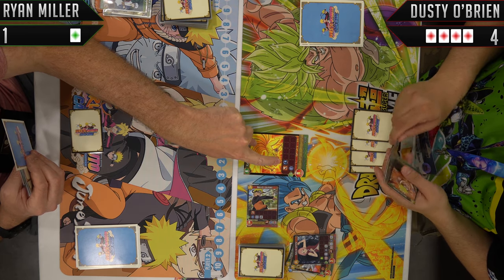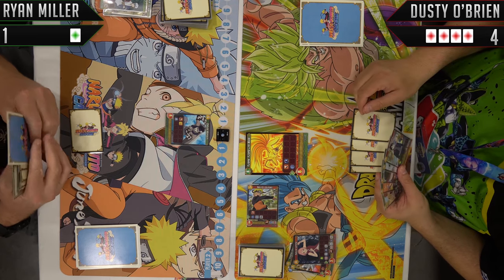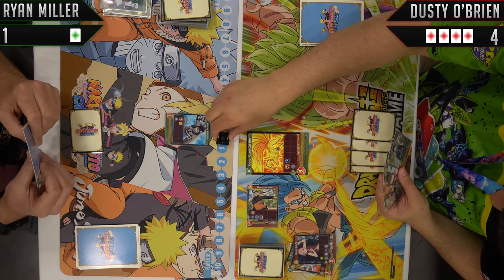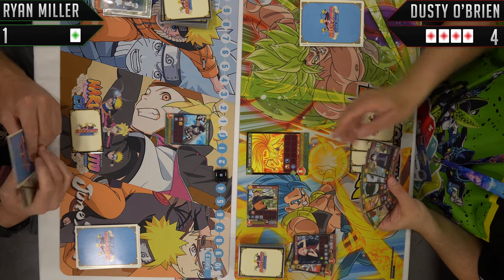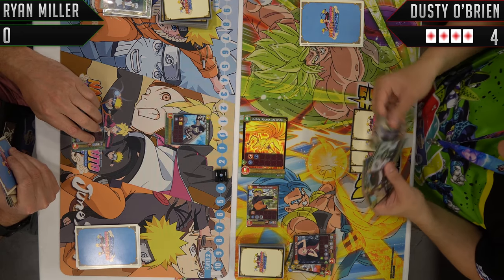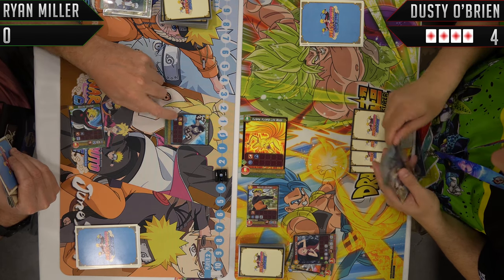You pay for EX cards by discarding non-EX battlers whose total cost is at least the size of this guy. So you have to discard guys in play, but the Chrono Gauge doesn't move — so it's still his turn. And all EX battlers have Fast, which means they can attack as soon as you drop them, which in this case is right now. But he also has a summon ability.